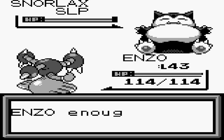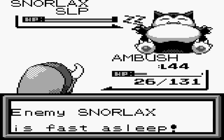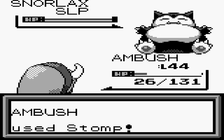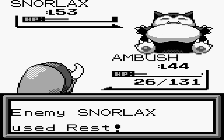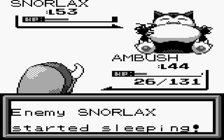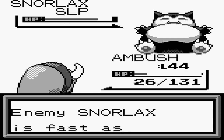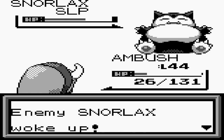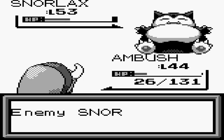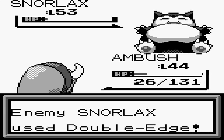We switch to Ambush — the blaring is annoying but let's do it. Snorlax is fast asleep from Rest, so we go with Stomp. It wakes up, then goes right back to sleep — keep stomping! We just keep stomping it every time it wakes and rests, chipping it down. Finally land a crit with Stomp and that ends the fight!